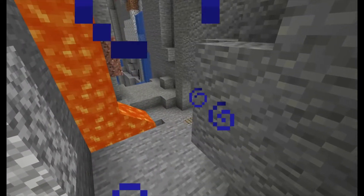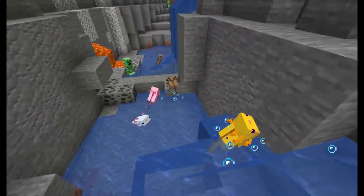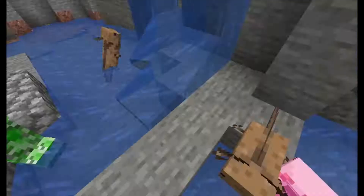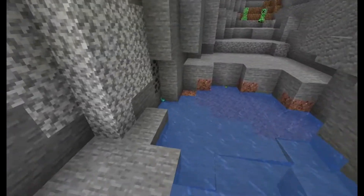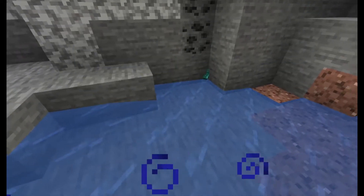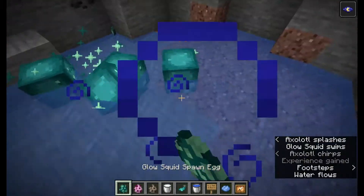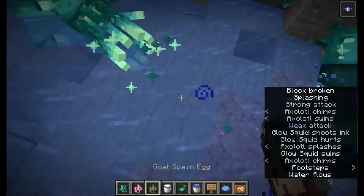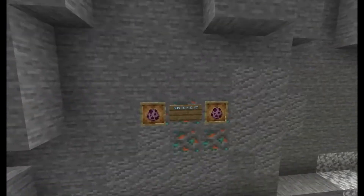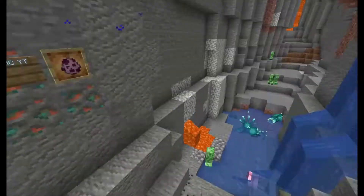Now let's move on to something much more amazing — something people will actually like and enjoy in this update. These axolotls are just naturally hanging out, and over here there's a glow squid. These glow squids are really quite useful.